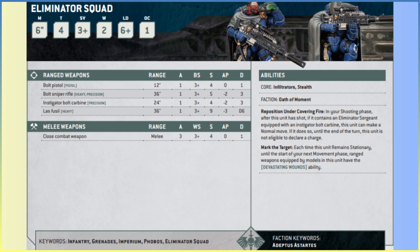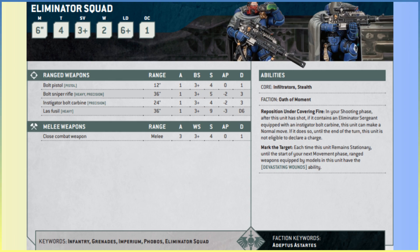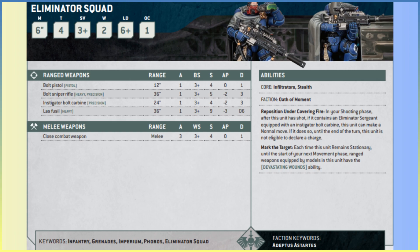The Instigator Bolt Carbine is one of the sergeant's options. It keeps the Precision ability so you can still target characters. It's lost the Assault keyword, but you weren't advancing and firing anyway. It's only 24-inch range versus the sniper rifle's 36 inches, Ballistic Skill 3+, no Heavy keyword, Strength 4, AP minus 2 (buffed from minus 1), Damage 3 (buffed from 2). It's a slightly weaker weapon overall, but taking it gives the sergeant the Reposition Under Covering Fire ability to get that free movement post-shooting.